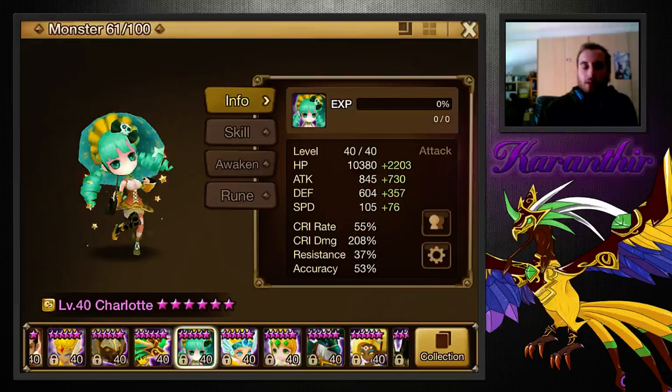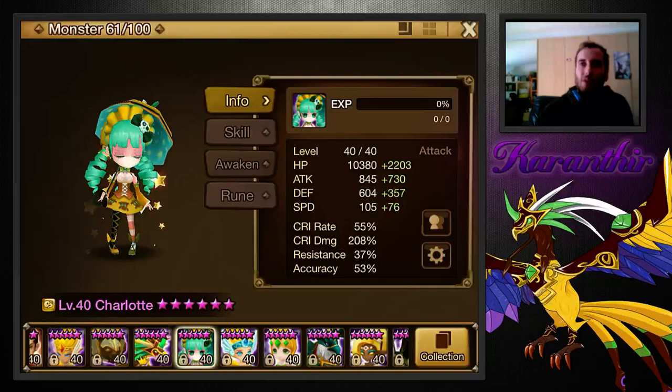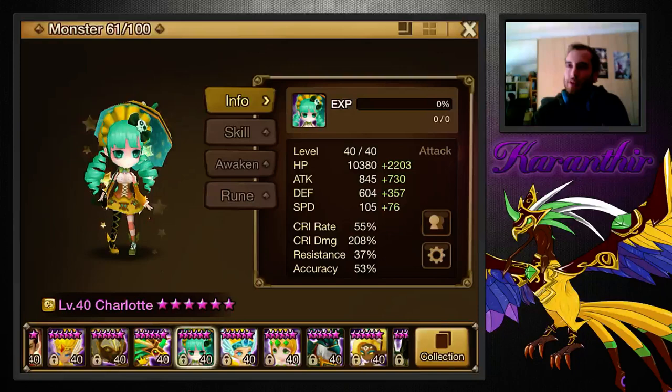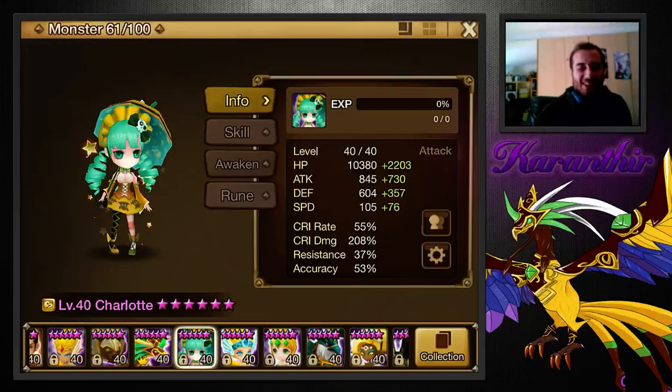Overall, she's a very well-balanced monster. I like her a lot. She does a lot of stuff. My Charlotte does decent damage, CCs, stuns, does 20k on her first skill — she's really good. She's a very good overall monster. She's not a very specific monster like Perna who does a lot of damage and heals her team. Charlotte is a jack-of-all-trades — she does everything really well. If you're using Charlotte as your DPS-er, I would suggest Violent, not Rage. The extra turns are going to be ridiculous.